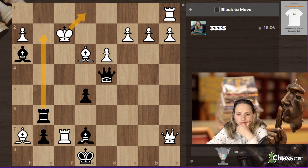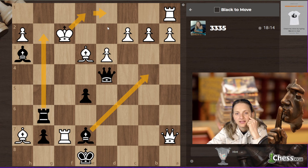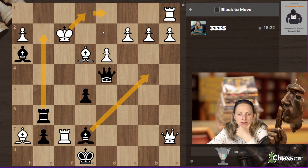I'm not sure what to do — should continue calculating what's up after king d1. And now I'm in trouble — queen g4.